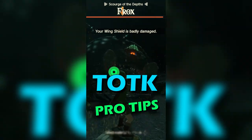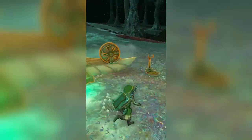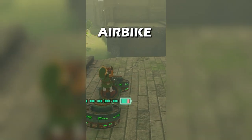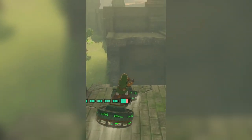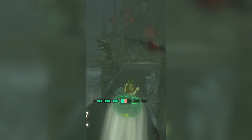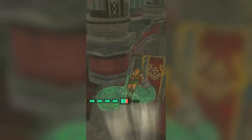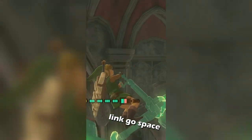Tears of the Kingdom pro tips: out of all the vehicles you can build in this game, there is one that is better than all others — this is the air bike. It consists of only two fans and a steering stick, and is the best way to get around. It can go forwards faster than a powered glider while at the same time having way better controllability, allowing you to fly almost straight up if you need to reach higher places.